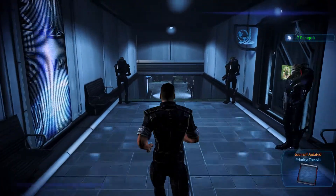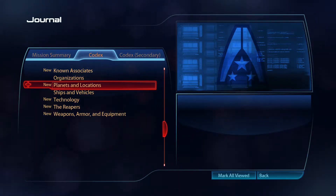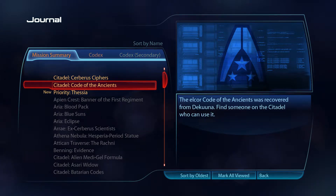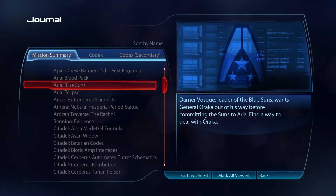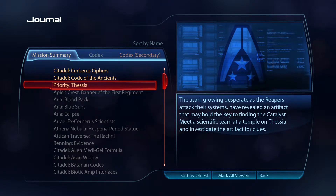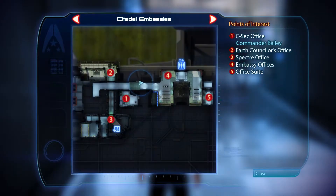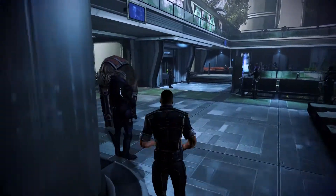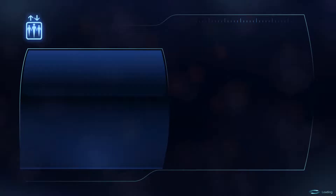Seems like we got a very important mission. Priority: Thessia — have we got any more? 'Code of the Ancients — find someone on the Citadel who can use it.' We might be able to do that now actually. So quickly do these and then we'll get on with the real priority mission. Code of the Ancients — gonna find someone that can use that. It's not here. I doubt it's Bailey — it would say 'Bailey can use it', wouldn't it? We'll just go through all of them and have a look; try the Presidium Commons first.